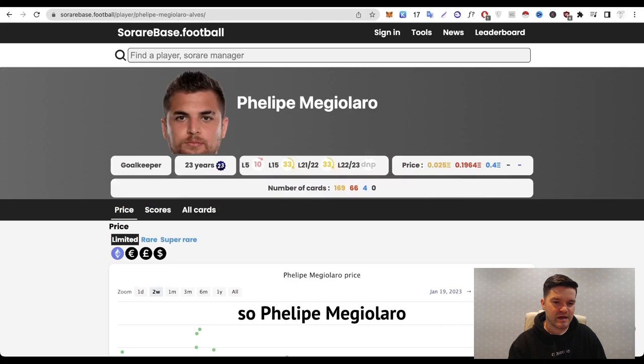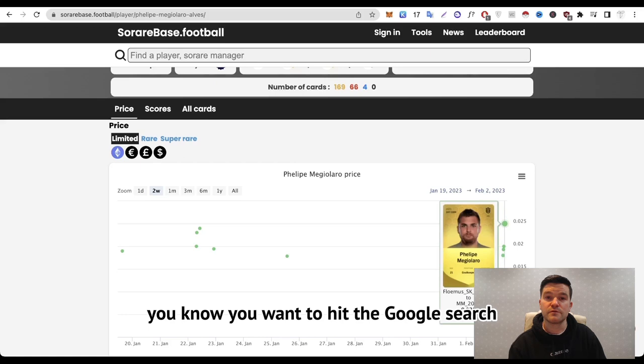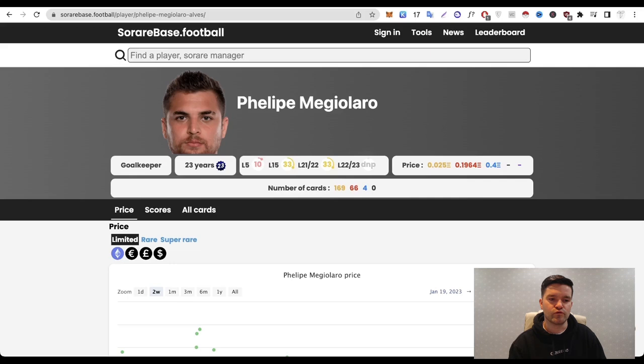What I like to do is look at these trending players and try to figure out why they're going up in price. Let's click one as an example — Felipe Meggialaro. There's not a huge jump, just a few purchases in limited. With this being a goalkeeper, you want to hit Google search and Twitter to figure out if the player has made a decent move or come in as backup for an injured goalkeeper. Goalkeepers are definitely a place where you can find real price fluctuations and can be quite profitable at the right time.